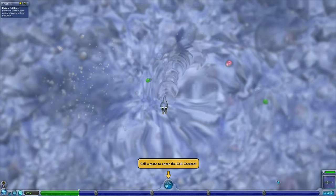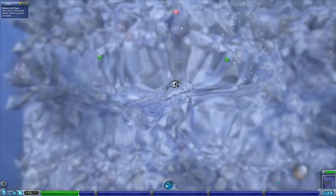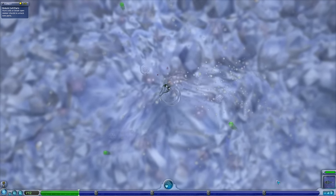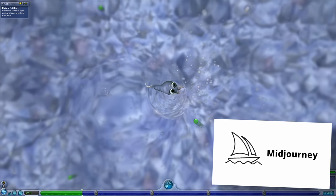I talked nicely to the AI bot and said, please generate me five different creatures that I could potentially create in Spore. It spit out a list of things and I threw that list into another image creation software called MidJourney, and it created a couple of different fun creatures for me.